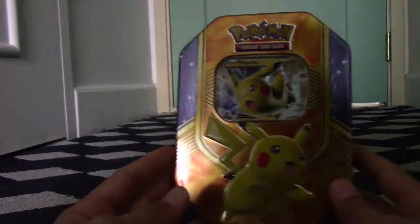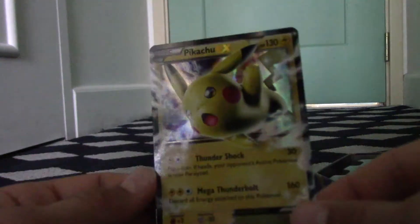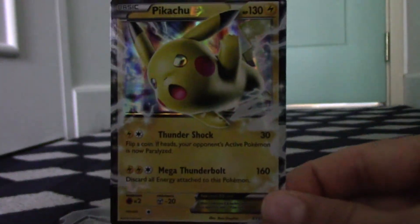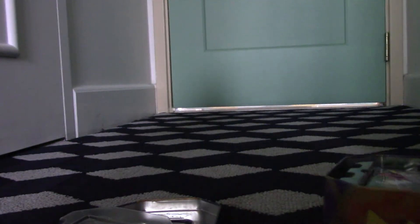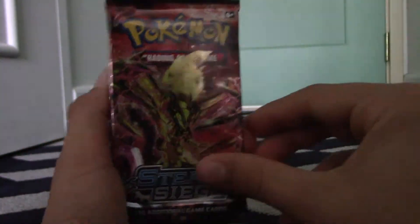The first box we're opening is the Pikachu tin. Here we have the Pikachu promo EX card — beautiful card. We have a code card — beautiful card, just kidding, I don't really care about code cards even though I use them. And we have some interesting packs: an X and Y Primal Clash pack, a Breakpoint pack, and two Steam Siege packs.